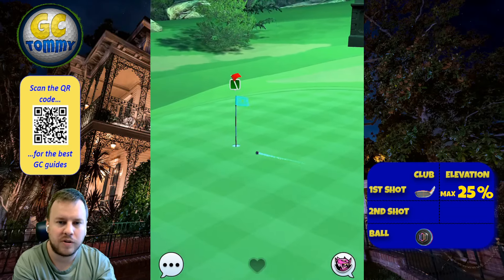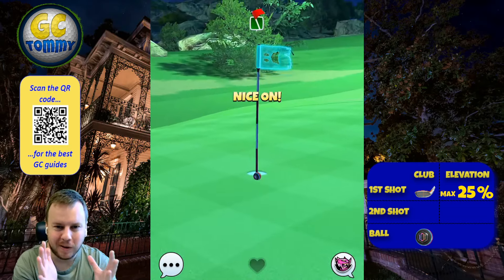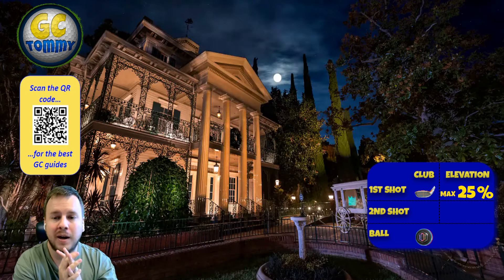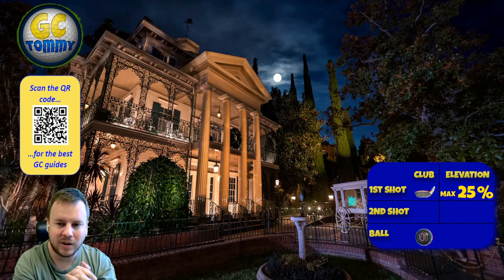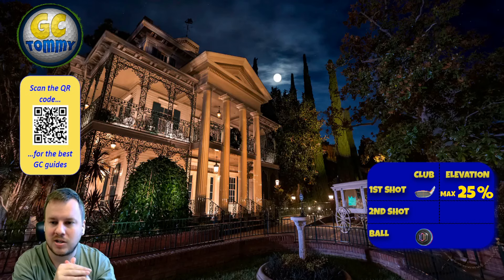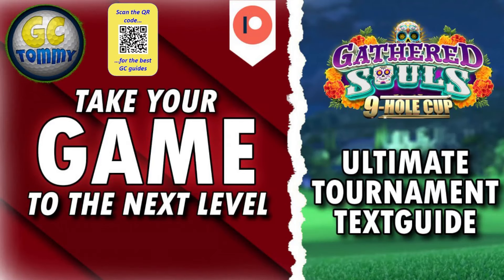This ball will be around the hole, but this is not an easy par three to drop consistently due to the nature of the green - it's a little bumpy and slopes here and there. One thing to have in mind: don't come in too hot, as you might roll down into the rough or sand because it's a very steep downhill patch just by the end of the green.